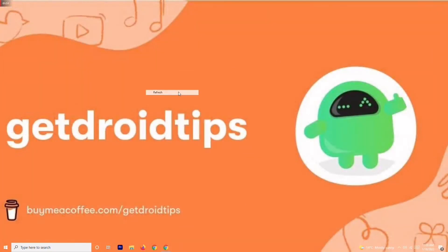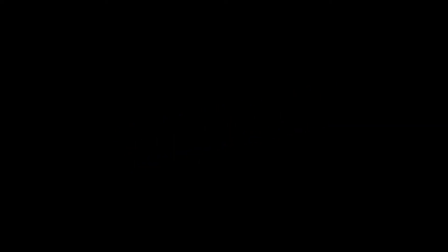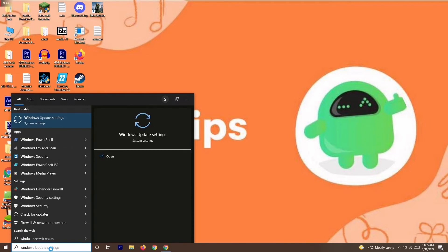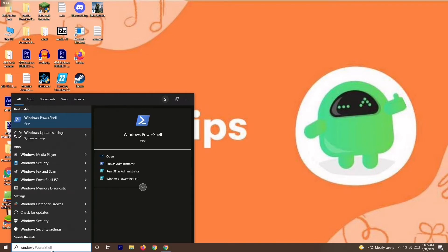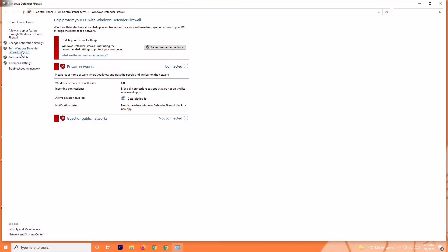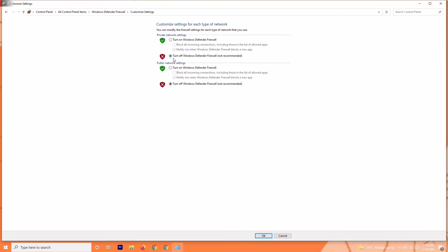If you're still having the issue, the next solution is to disable your antivirus. Search for Windows Defender Firewall and open it. Click on Turn Windows Defender Firewall On or Off, and make sure to turn it off if it is currently on.